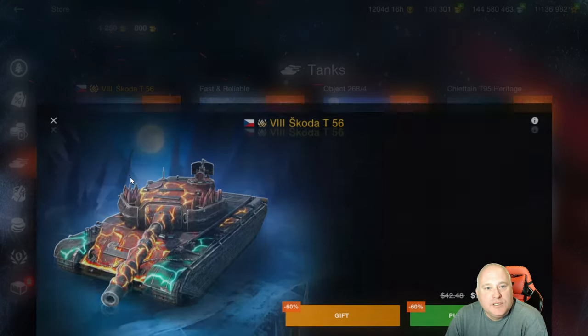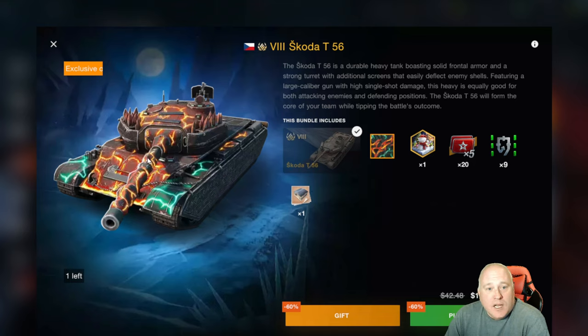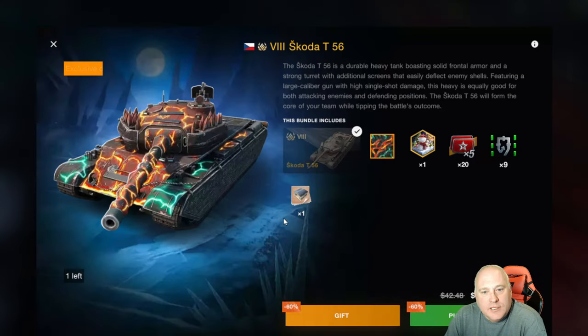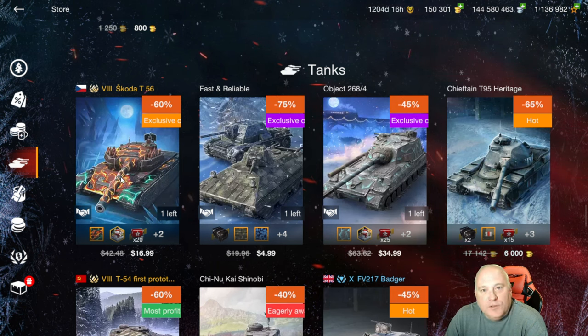Let's talk tanks. The Skoda T56 has not been for sale that often - it's a nice little heavy tank, but the gun can be a little inaccurate at times. It does big damage, 450 average damage on the gun, for $17. If you proportionalize against the gold bundles, we're probably talking about 15,000 gold for this tank, which feels a little high. If you've used up all those gold deals, $17 for this tank isn't that bad, but buying gold and going to the auction to get a tank for half this price is a better way to go.